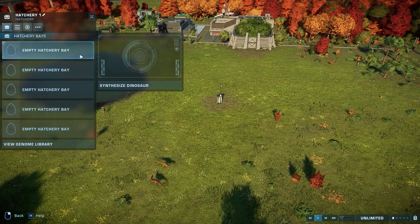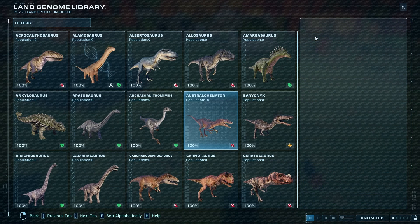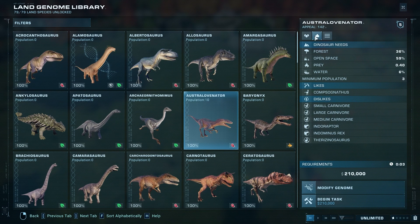Lastly, let's go ahead and take a look at the hatchery. We have our Australovenator base attributes — you can take a look and see what those are — and then we have the needs. They like the compies, but only because they like to eat compies. And then they dislike all of these guys: medium carnivores, large carnivores, small carnivores — all carnivores. They don't discriminate; they hate them all.